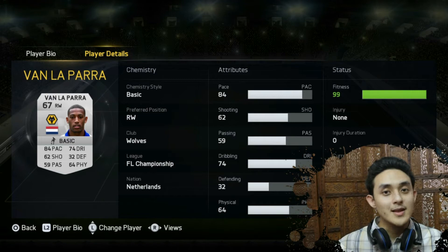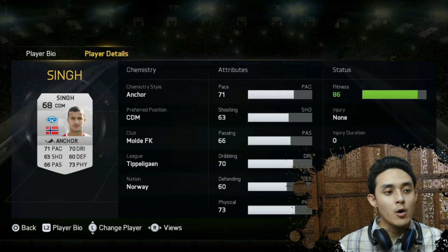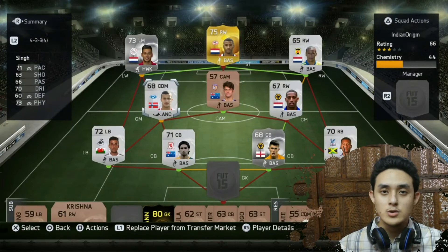Then the central defensive midfielder is Harmeet Singh — yes, a completely Indian name. But he is from Norway and plays for Volt FK there. So he has 71 pace, 70 dribbling and 73 physical. He looks like a good central midfielder.